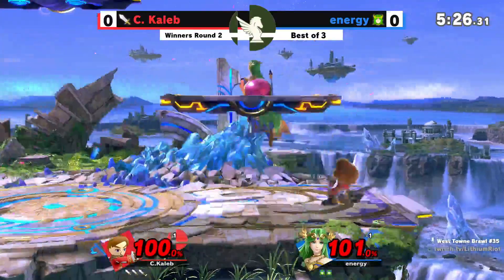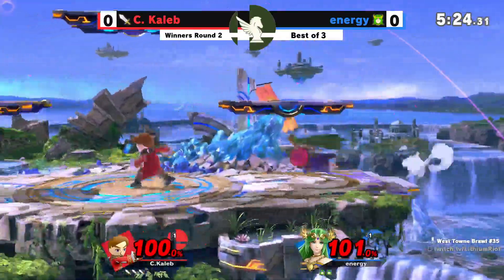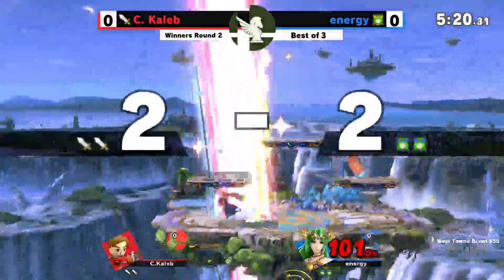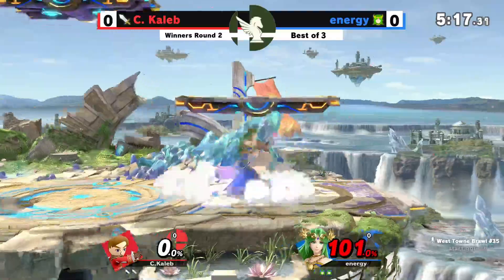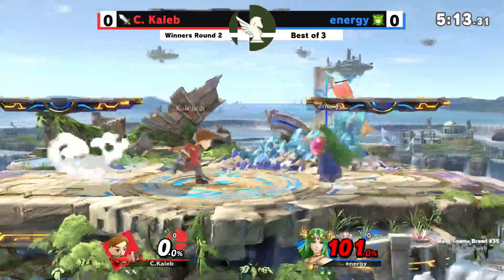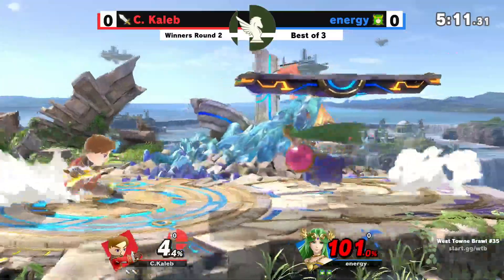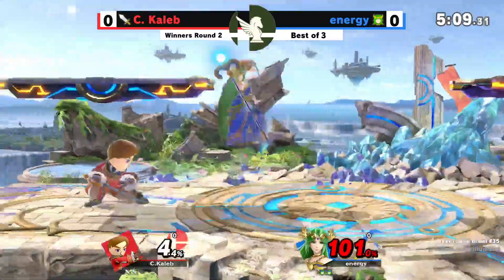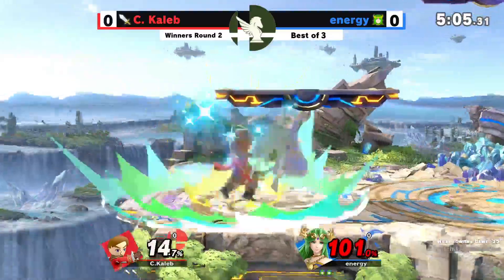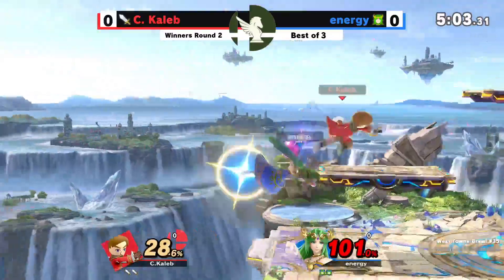We're seeing C. Caleb on the Mii Swordfighter, a bit of an unorthodox pick for him, but okay. Energy cleaning up with that up smash at least, evening up the stocks. C. Caleb seems to be holding pretty well here — it's only at 0%. And although it is weird that he is on Swordfighter, because he usually has Gunner on his side — it's Gunner or it's Pac-Man — so definitely something fresh.